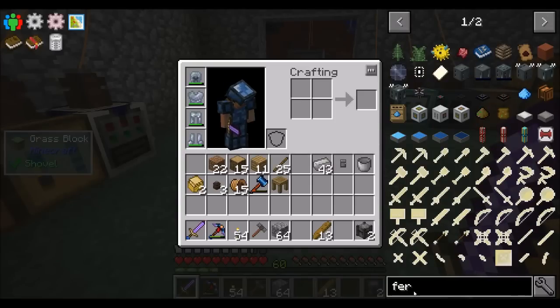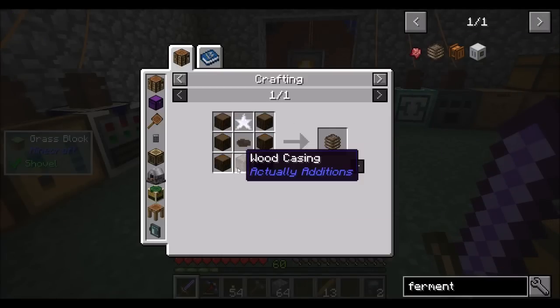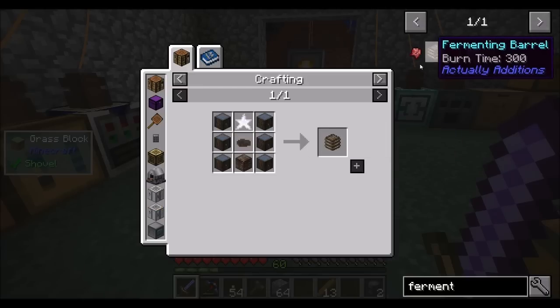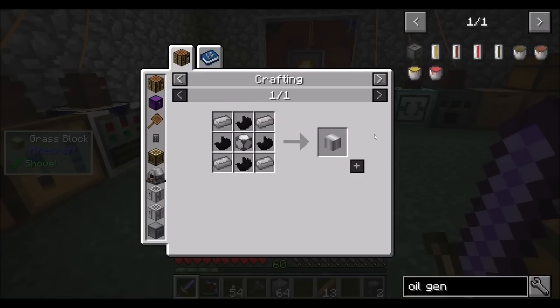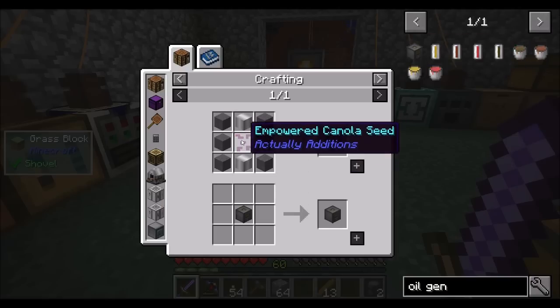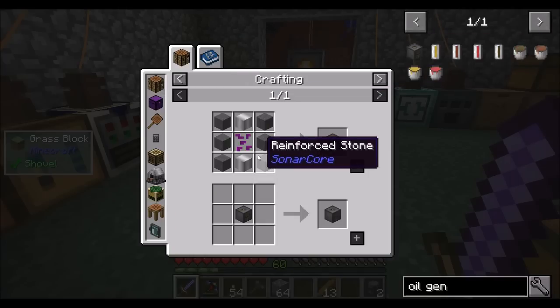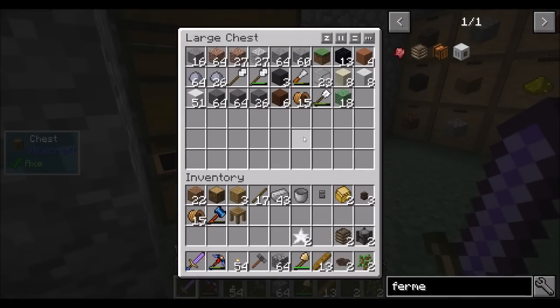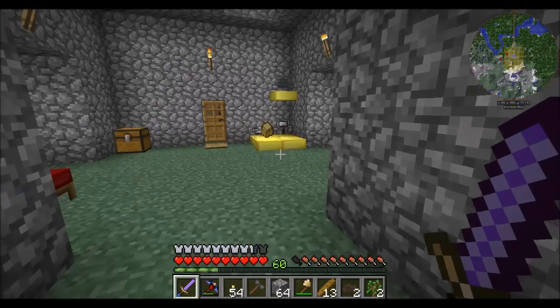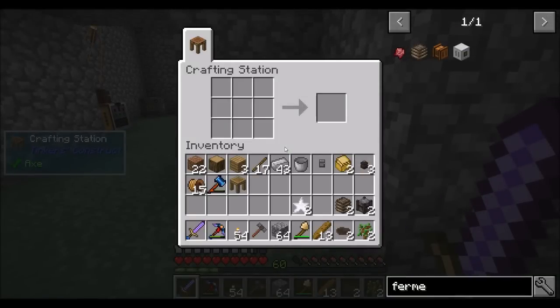I forget which one is faster. The fermenting barrel needs wood casing, which isn't too bad. Fermenting barrels don't look too bad either. And then we're going to need oil generators — we need iron casings and empowered canola seeds, which is not bad to make. I'll do two fermenting barrels now because I'm getting low on wood. I should get a farm set up for wood — then we could get charcoal as another source of power.